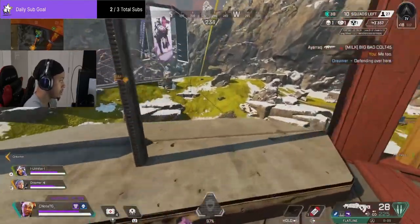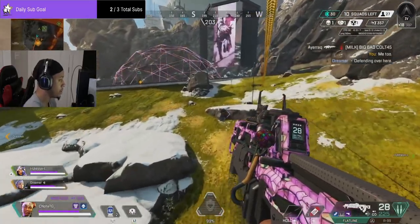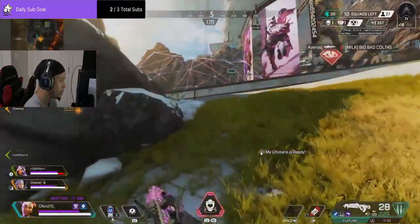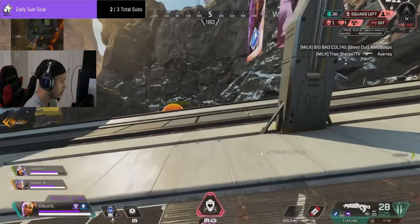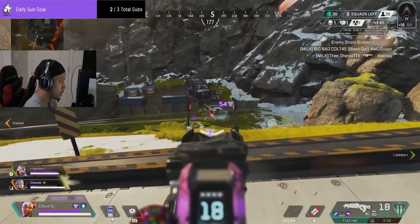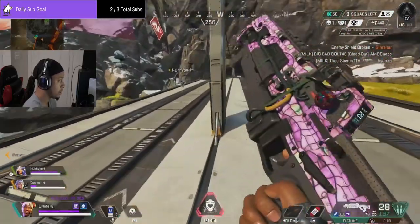Lifeline did just receive a buff not too long ago to her kit, and it was kind of underwhelming to say the least. But lifeline can still be a valuable asset to a team in Apex Legends, so let's go ahead and break down some of her abilities.